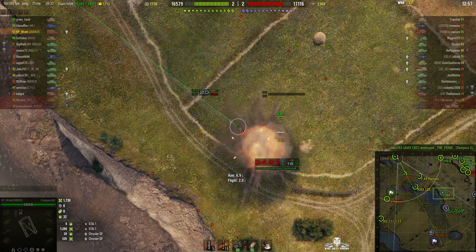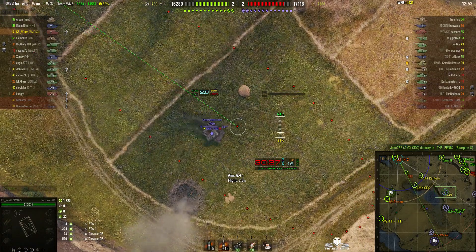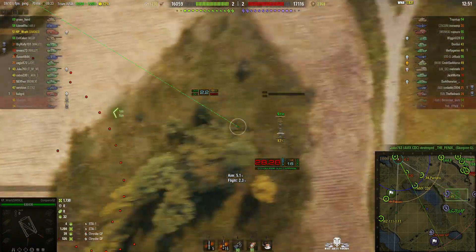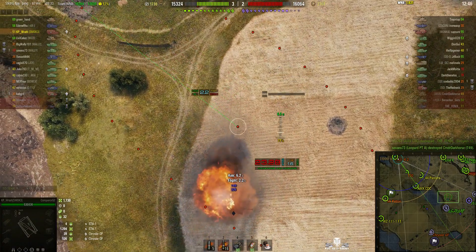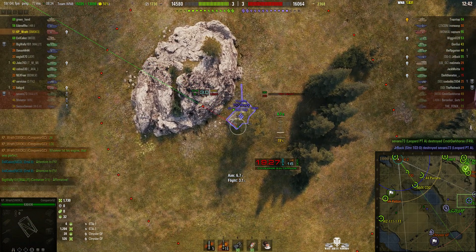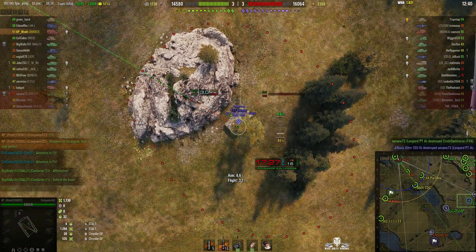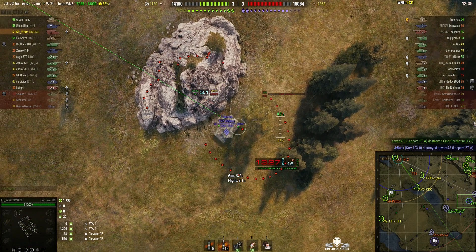He fires a round out, staying after the T-49, but I don't think he got anything there — it's just too far away. The T-49 was taken down though. We've got a T-57 Heavy — that's an American tier 10 autoloader — hiding behind that rock there.